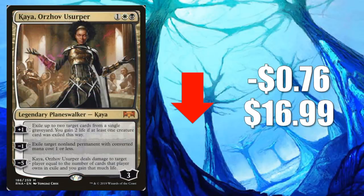Number 2, Kaya, Orzhov Usurper, down $0.76 to $16.99. This card got pretty hot towards the end of the last standard season because of the play it was seeing in Esper Control, as well as a number of Modern decks picking it up. That really hasn't changed — you'll still find this in Modern decks like Esper Control, Eldrazi and Taxes, and Lantern Control, among others. But typically it's like a 1 or 2 of in those decks. When it comes to Standard, this card was definitely seeing less play this first weekend compared to last season. Could go down a little more in the coming weeks if nothing changes.